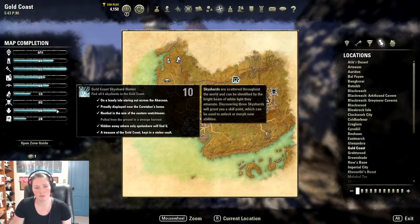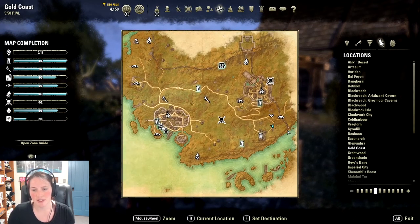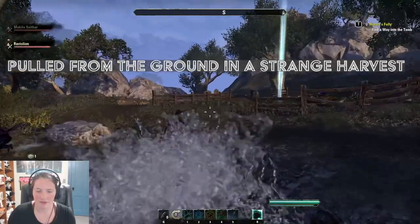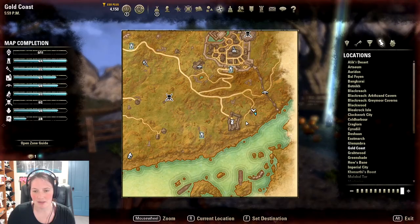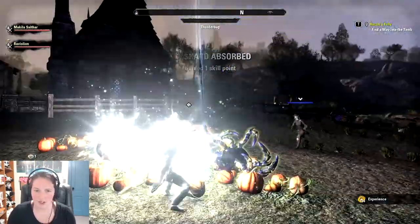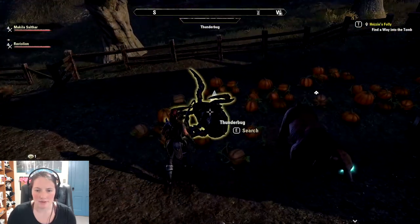Our next and final one is 'pulled from the ground in a strange harvest.' It's going to be in this pumpkin patch right here in front of us — there is a man outside of it. We came from the Shred River Way Shrine and went east past the tower. And this is your final sky shard for Gold Coast. Got that — and yeah, this was our final one.